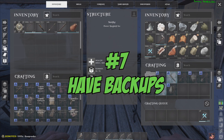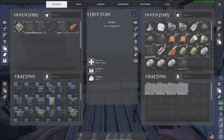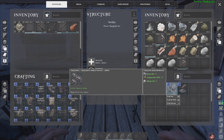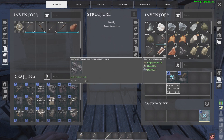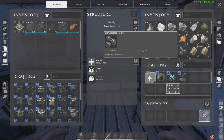Number 7: Have backups. You can never be too prepared in Atlas. So always make an extra set of tools, weapons, and armor once you become more established. Nothing is more draining than constantly running back to where you died just to be mauled or killed again and again. Take the extra resources you have, make some gear, and store it away for an emergency.